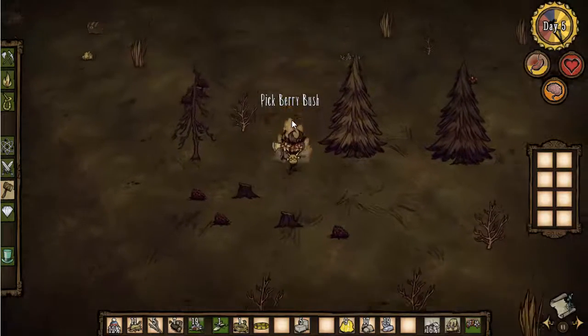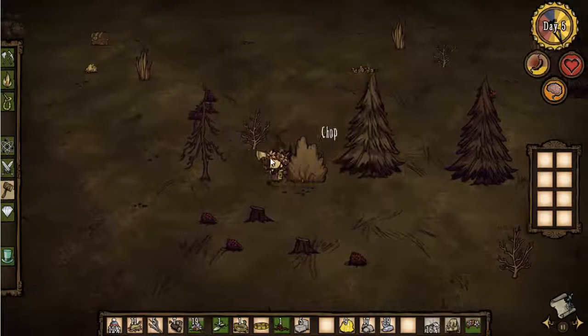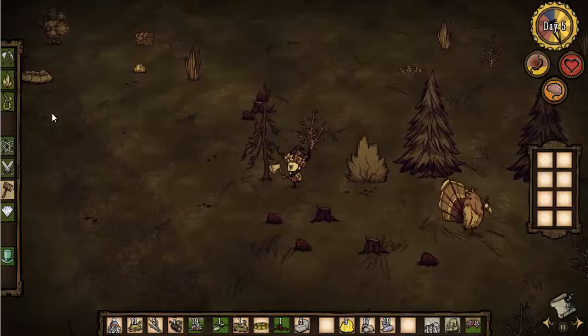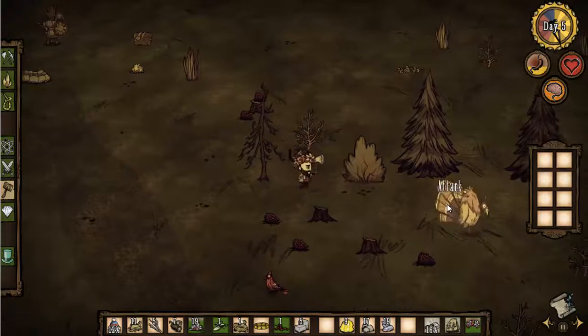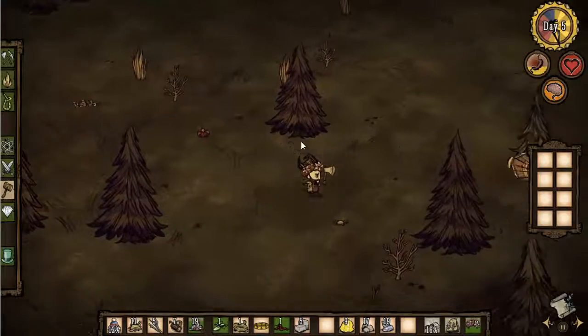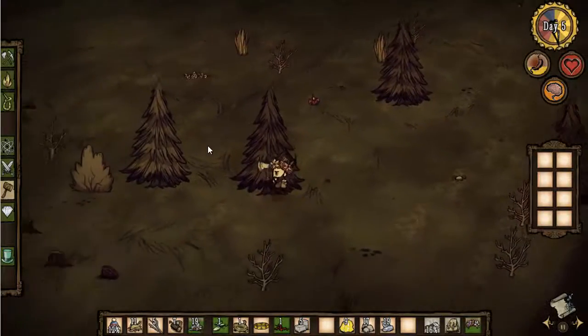Let's grab the berries here as well. What on earth is that? There's a turkey! Do I want to kill this turkey? Is it going to run away too fast? No, it runs away too fast. I don't think I can catch that turkey. Let's try and get some charcoal.